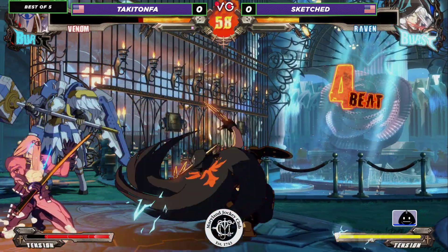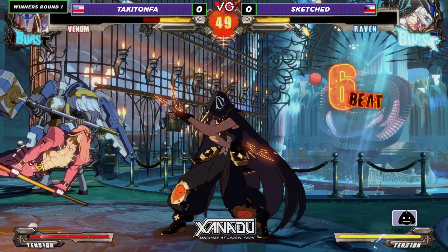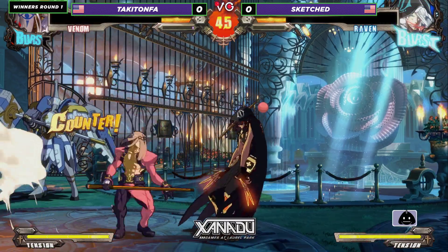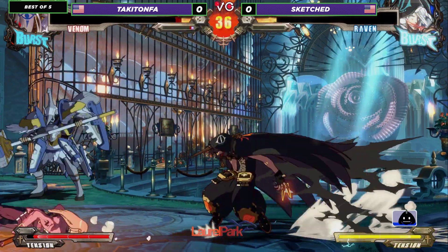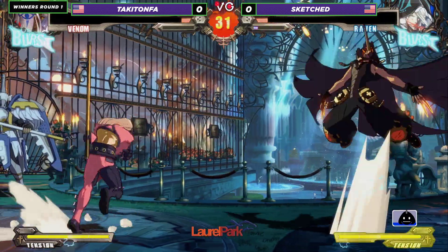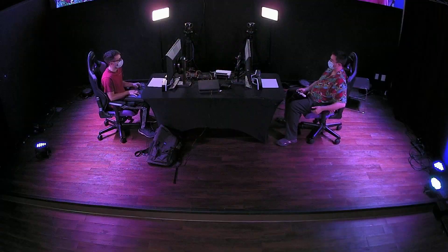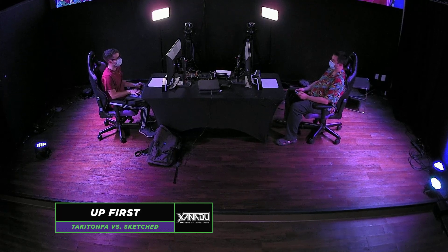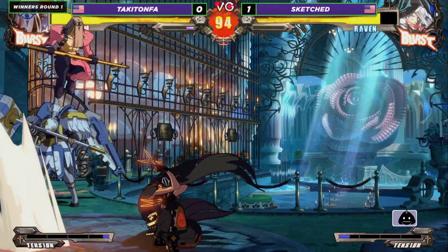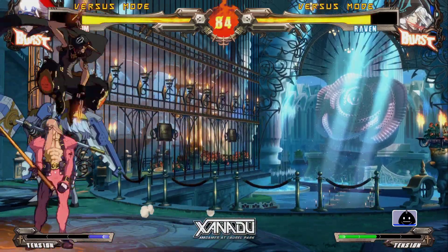I'm not sure if Taki knows how to do the full balls, but he's definitely scrapping — I'll say that. Still not a single YRC here, but buttons are being pressed, people are being hit. Using one of Raven's signature moves — I believe it's one of his better moves to get a knockdown. There's the low dash again. Unfortunately no burst there from Taki, but good stuff to Sketch. I'm pretty sure Taki does not know how to do the full ball — oh, actually I stand corrected. There was a singular full ball there, into a knockdown, but no setup unfortunately.